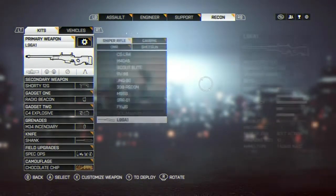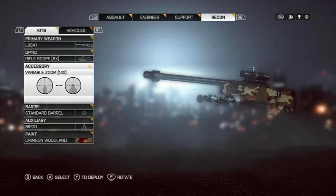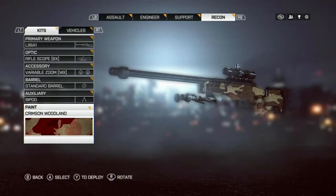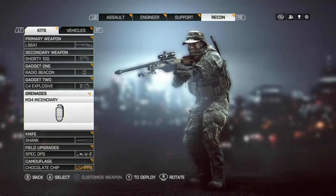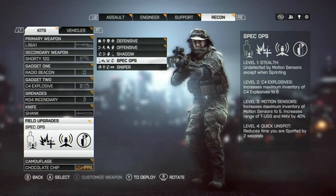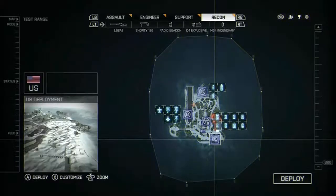Last but not least, favorite class: Recon. I definitely suggest, if you like bolt actions, get the L96 — it is a really good gun. Rifle scope, variable zoom, and then bipod and woodland paint on it. I love this class, playing a lot. If you've seen some of my headshot videos, you'll see why I love this class so much — picking people off from halfway across the map. Spec Ops running on the field upgrade helps with non-detection. You can get up close and personal with people and steal their dog tags.